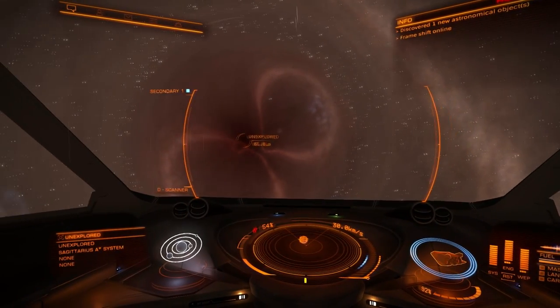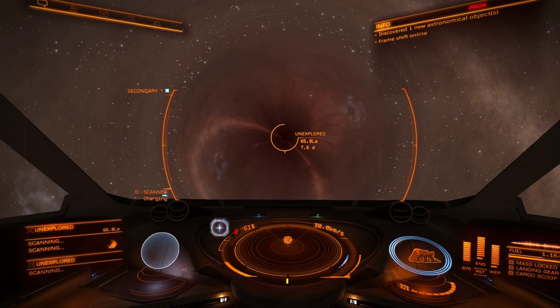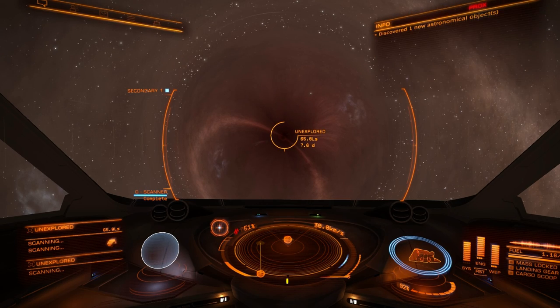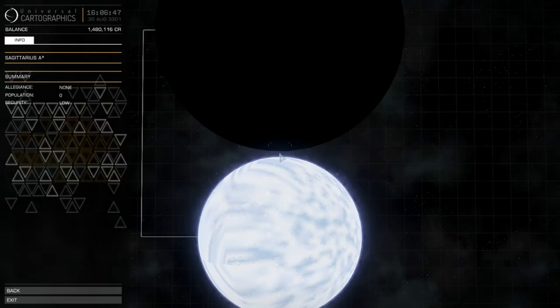Hold on - let's get some more distance. I don't know how far I need to be. Let's ping it. Let's see if there are any planets around it - that would be hilarious. Looks like we're 7.6 days away at this speed, so I think I can keep this distance. There is something around it - I think there are like six stars orbiting Sagittarius A.